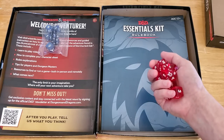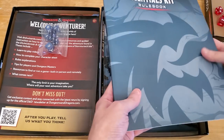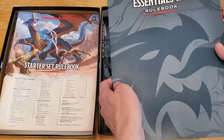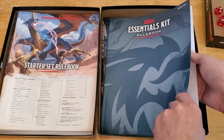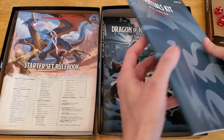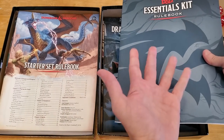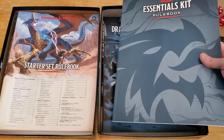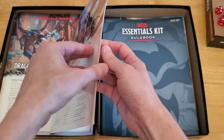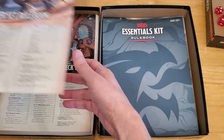You also get a rulebook. One thing that is immediately better about the Dragon of Icespire Peak rulebook is that it's made from thicker, cardboard-type paper. The covers are more durable — that's a real tangible piece of value. In my opinion, the new Dragons of Stormwreck Isle rulebook is the same as Lost Mine of Phandelver, where the cover is no different from the pages inside in terms of material. So it's going to be easier to tear, and you have to be more careful handling it — not a deal breaker, but something to be aware of.